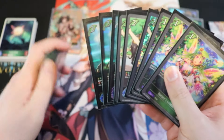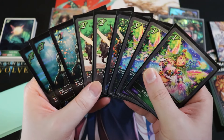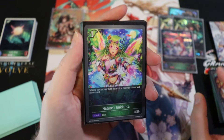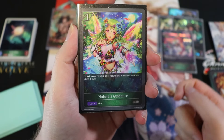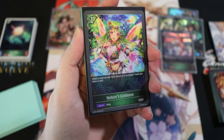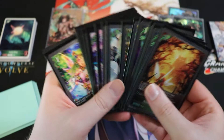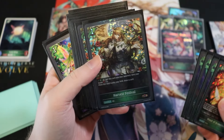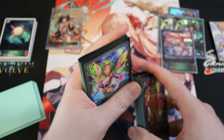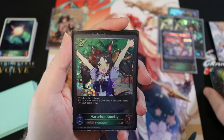Now for the nine bounce enablers — forest craft staples. First is Nature's Guidance, a one-cost spell: select a card on your field, return it to hand, and draw a card. Bouncing a Harvest Festival with this effectively draws two cards. Running a full set of three.